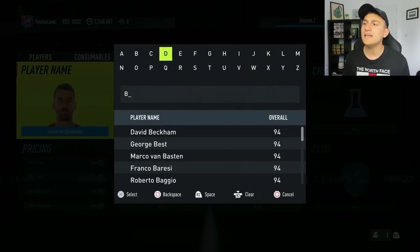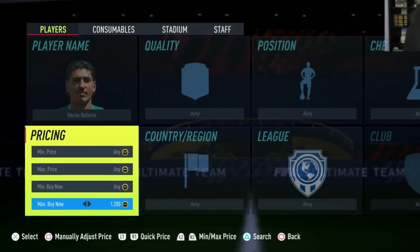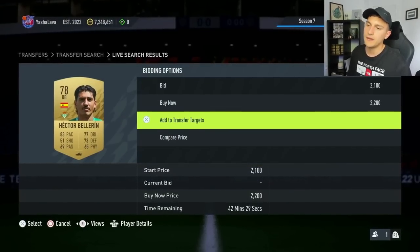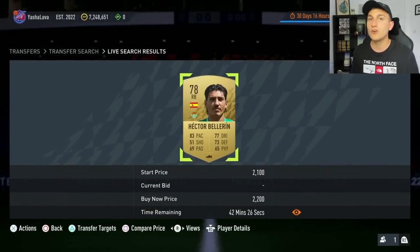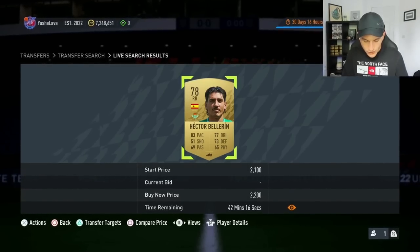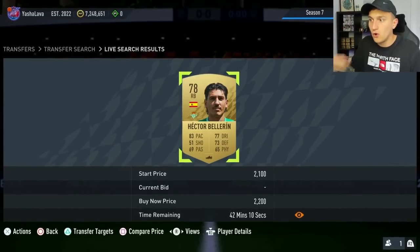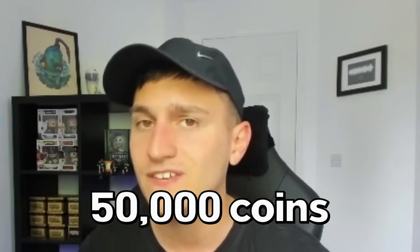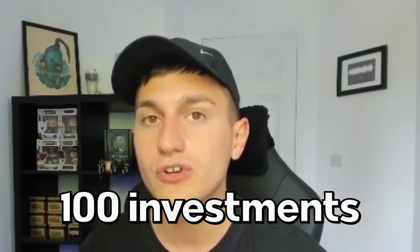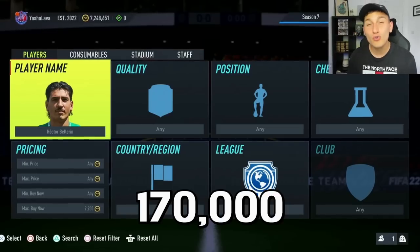When we get Shapeshifters Team 2, all you need to do is go and pick up the normal versions of some of those cards. Every single card has gone up in price now that they're out of packs. Hector Bellerin would have been a few hundred coins and now he's coming in at 2,200. When we get Shapeshifters Team 2 this Friday, pick up all of the normal players you possibly can and just hold them for a week. If you had 50,000 coins at 500 coins a card, that's 100 investments. To then sell on at 2,200, that would be making you a grand total of 170,000 coins just on one single investment.